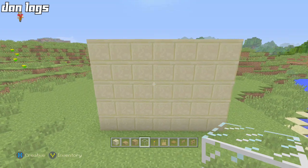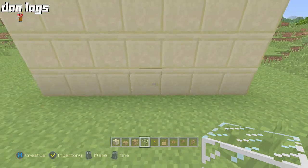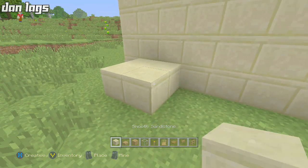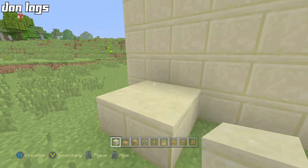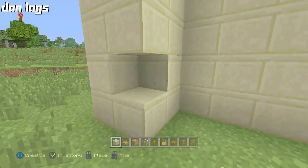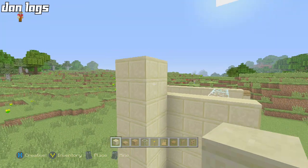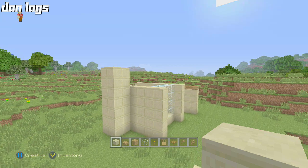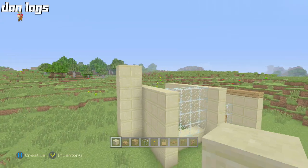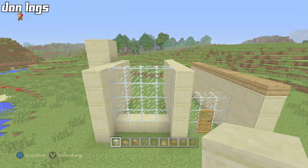Coming over here, I'm going to go four blocks in from this wall and place a two-by-two column of sandstone going all the way up seven blocks - one, two, three, four, five, six, seven. This is going to be a fake chimney. It's just for show, it doesn't have any real use, but it makes the house a little bit prettier.